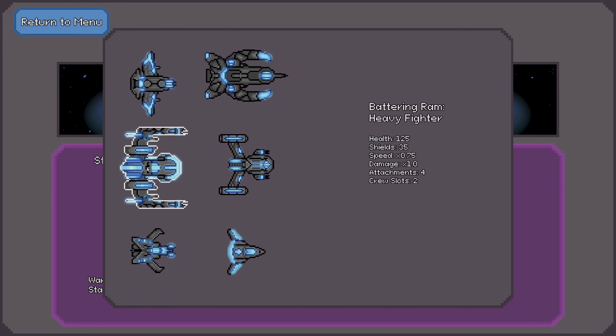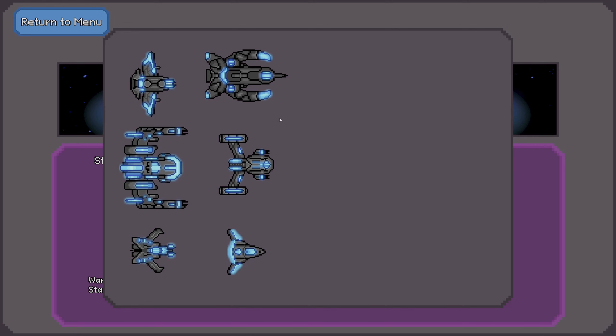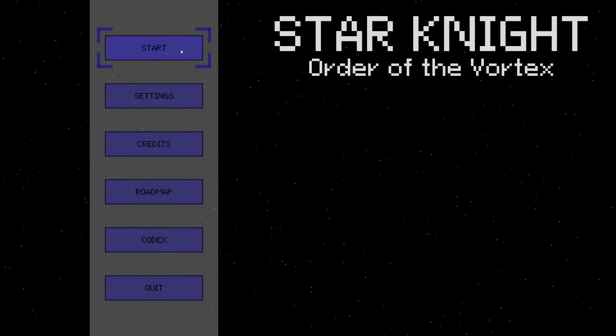Ships: you start with this one unlocked and then it goes in order — 1, 2, 3, 4, 5, 6 to unlock. I haven't played with this last one yet; I got done unlocking all of these earlier today, which was pretty nice.